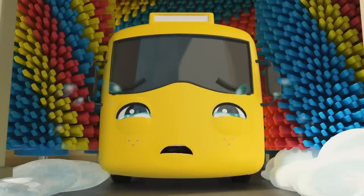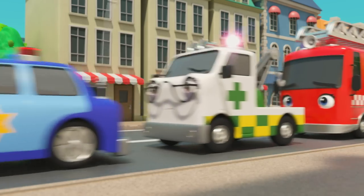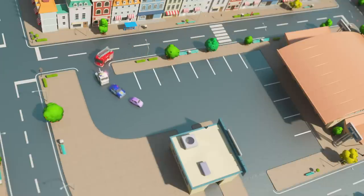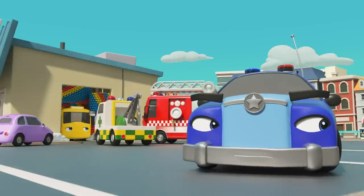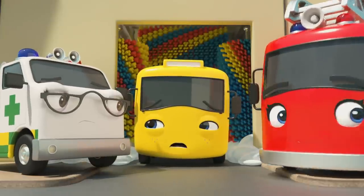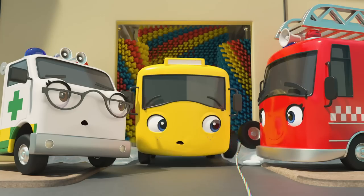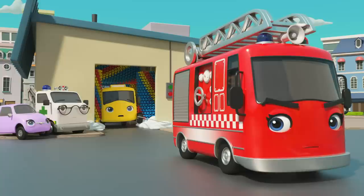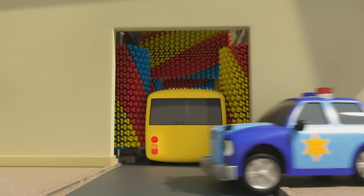It'll be okay, Buster — Scout's going to get help! Be brave! Here comes Scout, and she's brought Ashley the fire truck, Amber the ambulance, and Otis the police car with her! You'll be okay now, Buster — the emergency vehicles are here to help! I think Ashley has a plan — grab hold of that rope, Buster, they're going to drag you free! All together now, everybody!